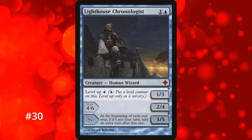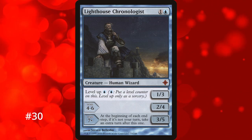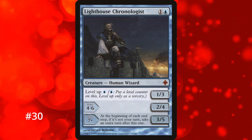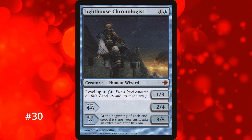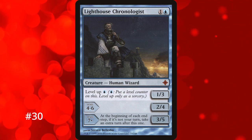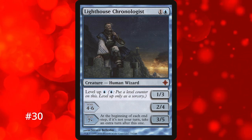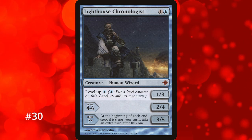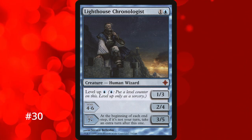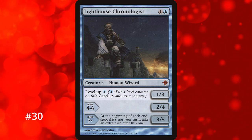Number 30 is Lighthouse Chronologist, one of the few cards with level up from Rise of the Eldrazi. It's a 2-drop creature that can level up by paying blue mana. At level 7 or higher, at the start of each end step that isn't your own, you take an extra turn — meaning in a 4-player commander game you get 3 extra turns per cycle instead of just 1. The downside is it's a creature with no protection and you still need to dump 7 mana into leveling it up, making it likely to be removed before you hit level 7. With some protection like boots though, it becomes a giant problem.